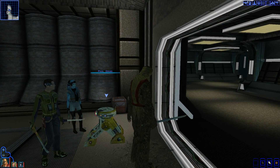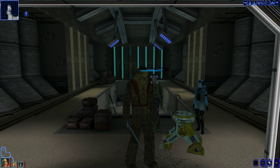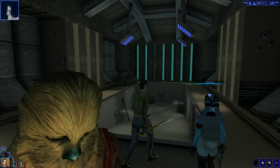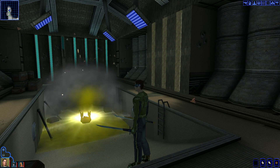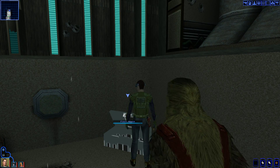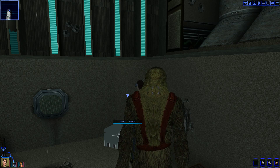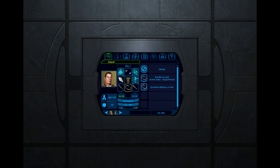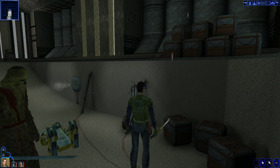Get over here and repair this droid. We'll set him down there to destroy that mine. Although Mission already set it off, so we might not need him. Looks like there was actually more than one mine — very good thing I sent that droid down there. Let him blow himself up. And there are some nice items in here, so we'll take those.